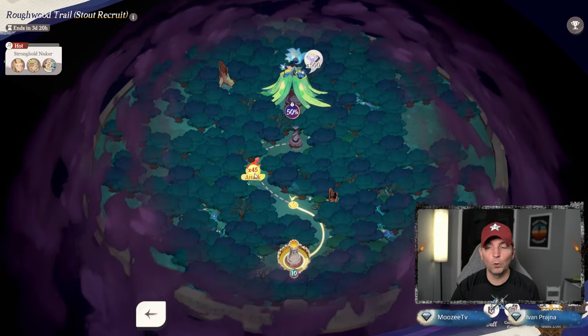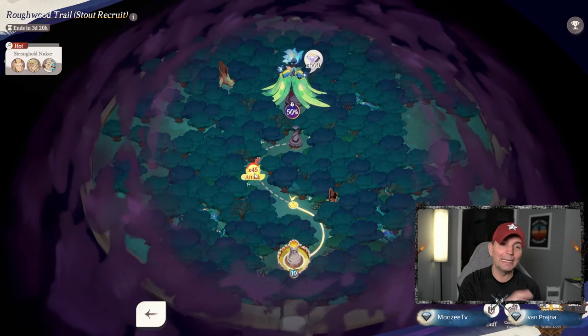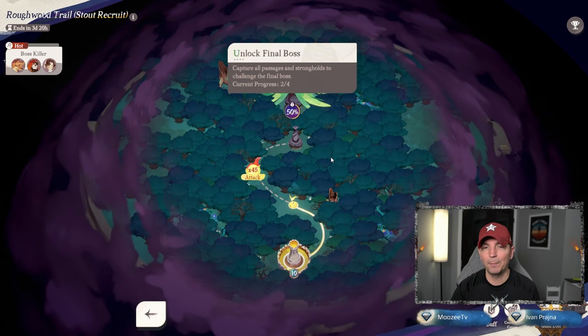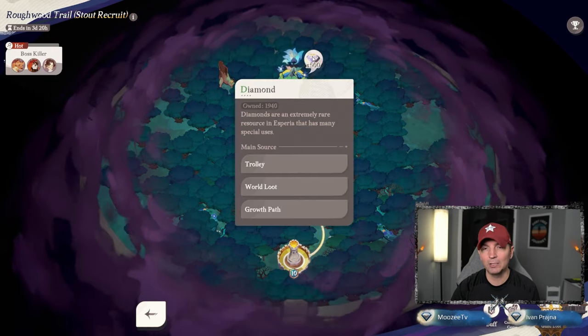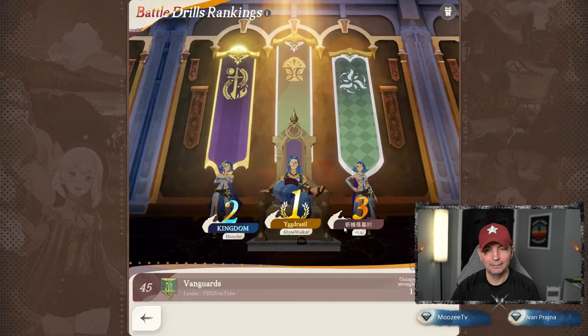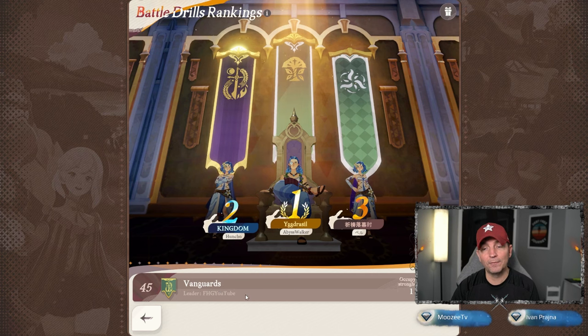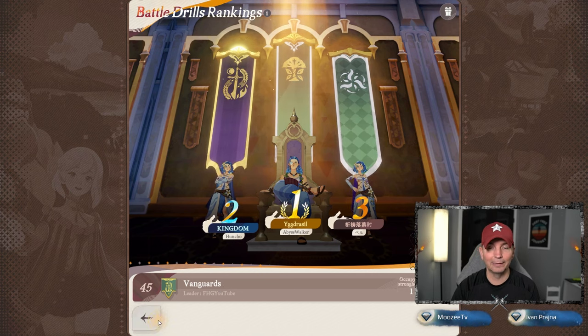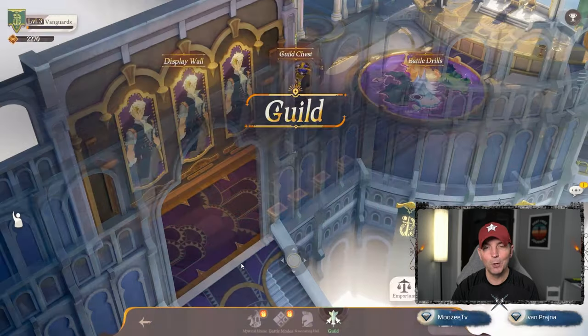45 more camps — so if you're in the guild you've got to get through 45 more camps. Then of course we're going to be up here on the final boss looking at the 500 diamonds right there. Absolutely want to pick up those diamonds. We're at 45 — occupy the stronghold, we have one right now.